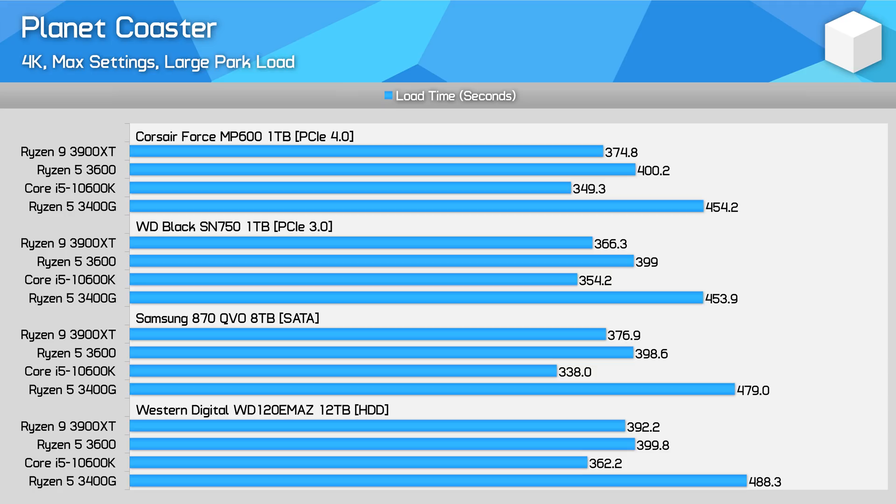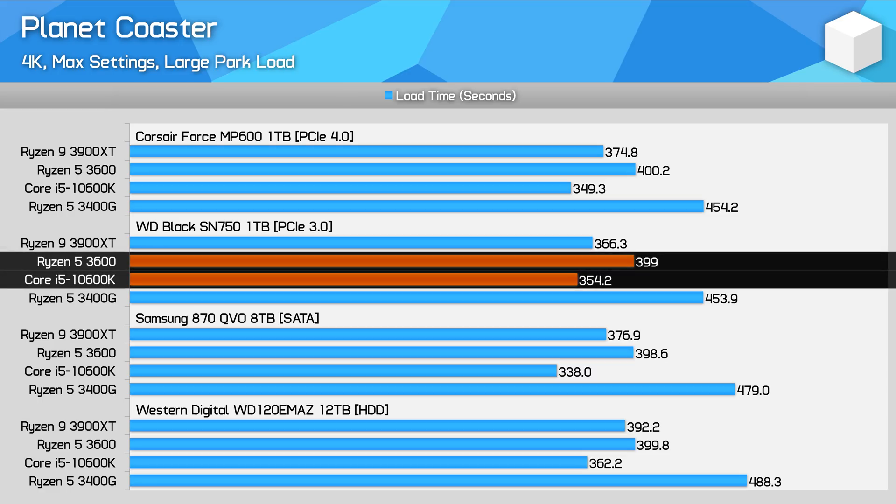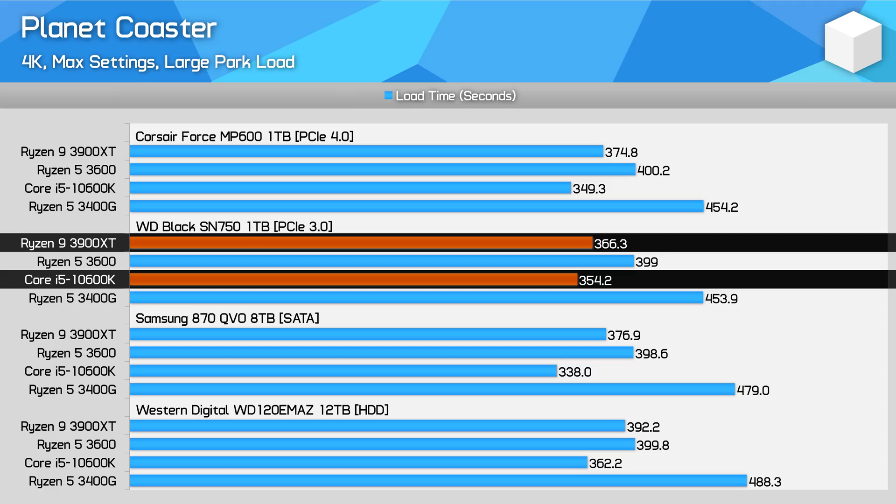Finally we have Planet Coaster, a title where game loading does favour Intel — as does in-game performance — because the engine really loves single-thread performance and frequency. When loading our large test park, the 10600K was around 50 seconds faster at loading, which sounds significant. The overall percentage is less dramatic though: the 10600K is 13% faster versus the 3600 and just 3% faster than the 3900XT. But a performance gain is a performance gain, and for those who love building titles, Intel is the way to go for now.